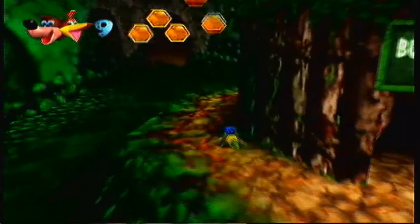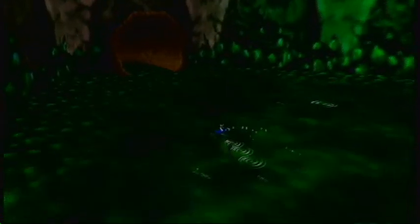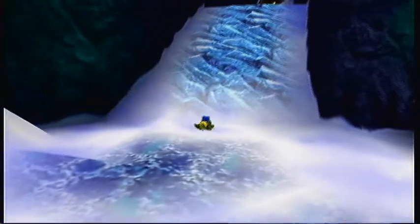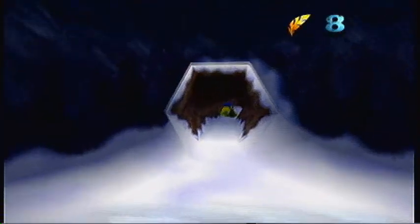Welcome back to Let's Play Banjo-Kazooie Part 7! In the last part we just finished off Bubblegloop Swamp, and now we're heading back to where we opened that ice cube up before. We're heading back there now as a crocodile to find out what's in here, because we couldn't get in as Banjo.